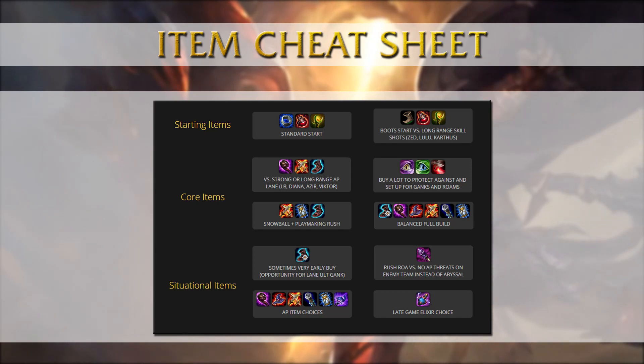What you want to rush depends on the enemy team composition and matchup, but a Lich Bane rush into CDR boots is pretty standard. Against a strong AP lane, you want to get the Abyssal Scepter first. You can also get Zhonya's Hourglass first against a Fizz or Zed matchup. The buy order always depends on the current game — if the enemy team is stacking MR heavily, an earlier Void Staff can be beneficial. If you're dying in teamfights or constantly out of position, you can pick up a Zhonya's Hourglass to save yourself some trouble.